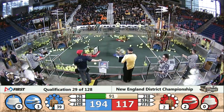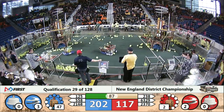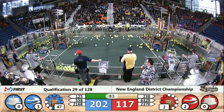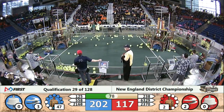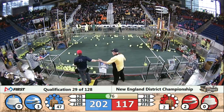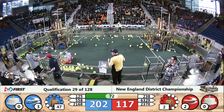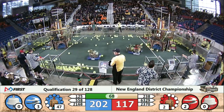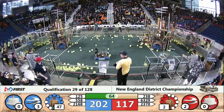Holy smokes, look at them go. They cross that 40 kPa threshold, building up that steam pressure for their airship — that earns them a ranking point. Here comes 63-29, the Bucks Wrath for the Red Alliance, with a gear in their possession. Three rotors already spinning for blue with a whole heck of a lot of time to go. Red Alliance unleashing; the Crusaders are countering up in that high efficiency boiler.